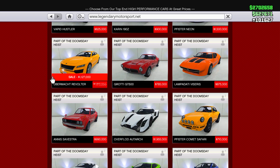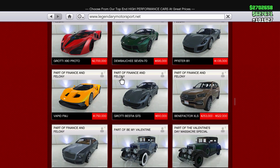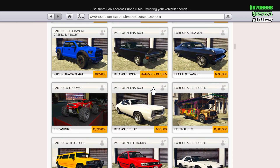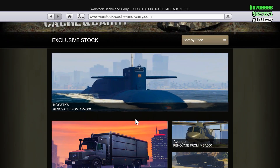Moving on to Legendary Motorsport, the only discount we have here is on the Revolta. It's a decent car and it's got a discount, so it's quite good. Then moving on to Southern San Andreas, we have a discount on the Vapid Slam Truck, and I believe that is it for Southern San Andreas.